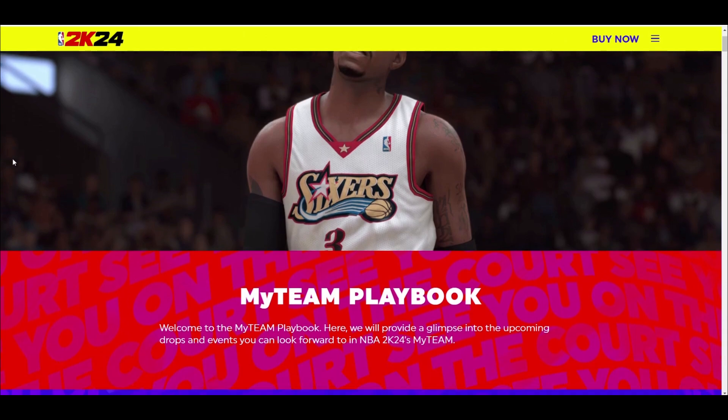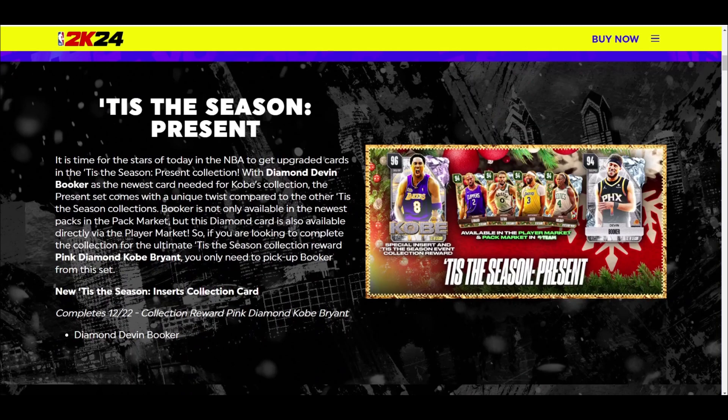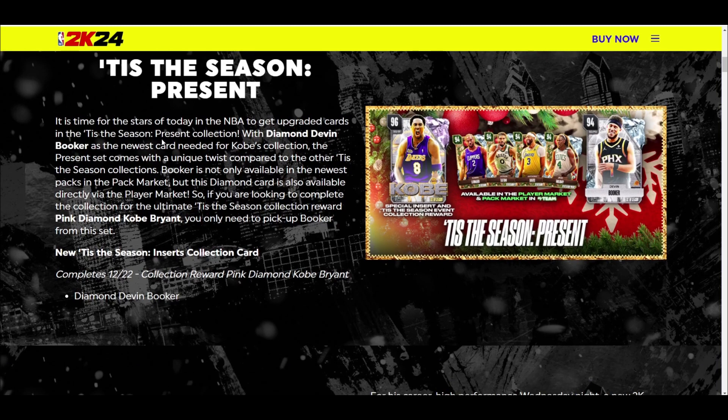What's up guys, it's your boy back here with another video. Today we're going to be taking a look at the Tis the Season Present set coming to NBA 2K24 MyTeam tomorrow, talking about whether it's worth picking up any of these cards and how Devin Booker is needed for Kobe Bryant but is not the lock. Before we dive further, if you're new to the channel make sure to smash that subscribe button.